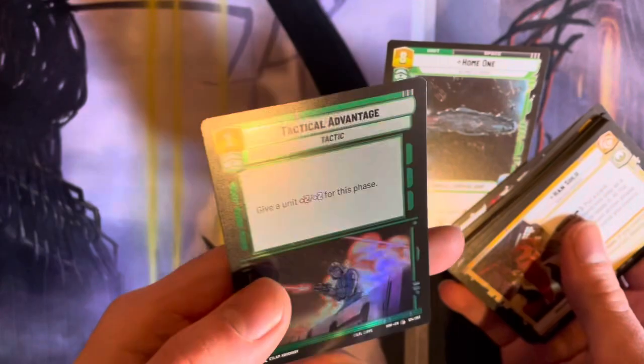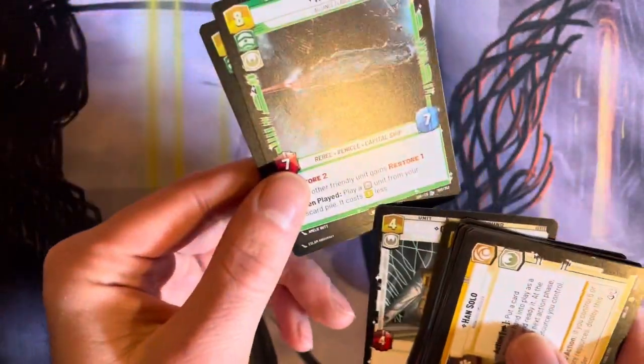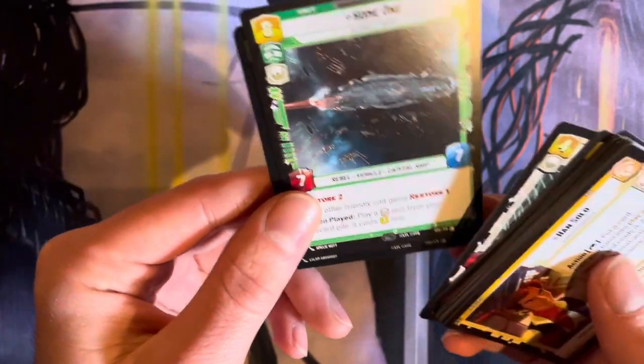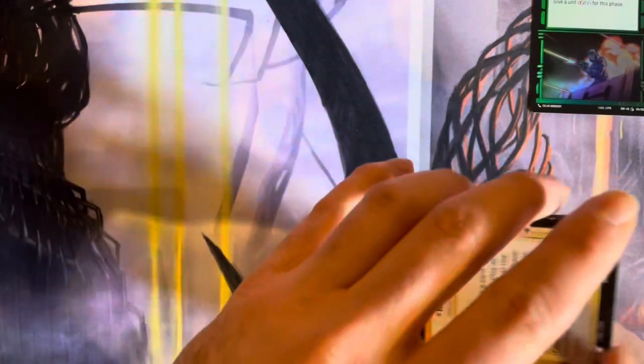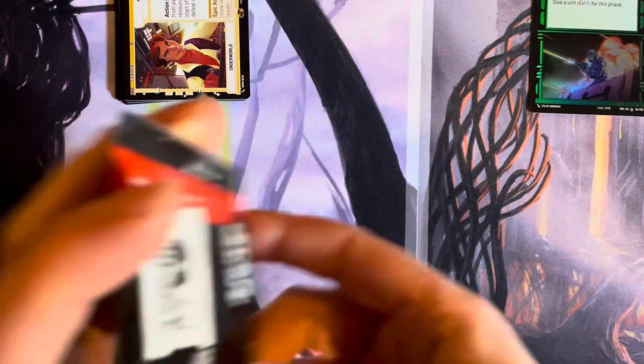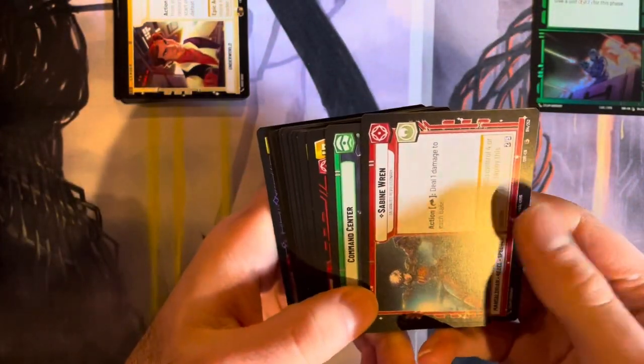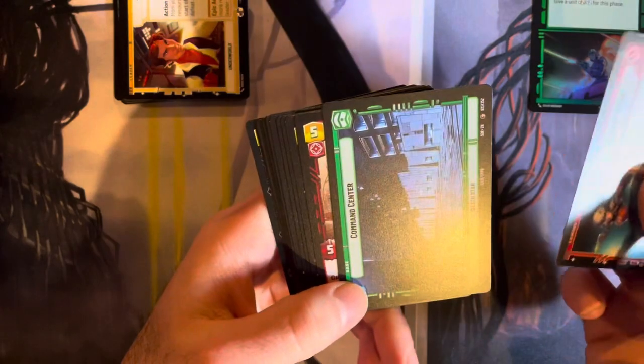Oh, they have foils — that's cool. We got a Planeswalker stamp. Home One. I'll keep the foil to the side here. Not sure which cards here are really desirable or not. Sabine — love Sabine.